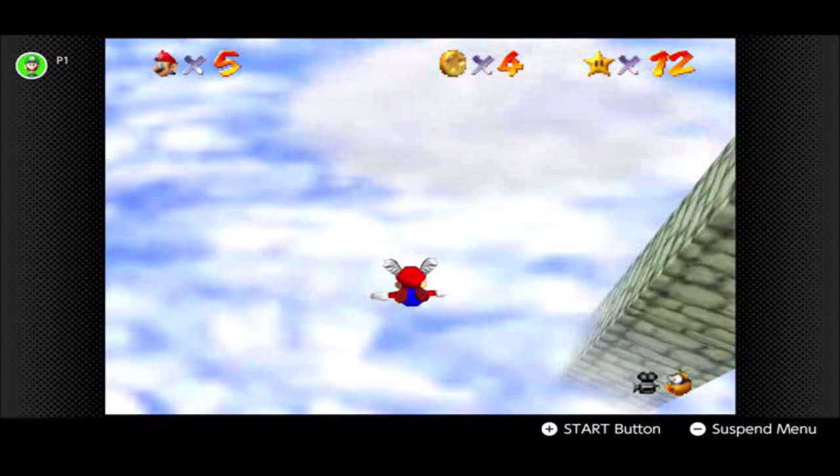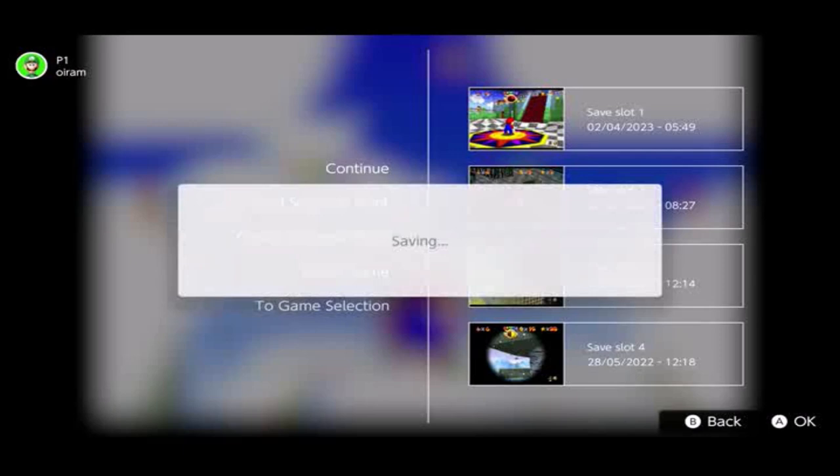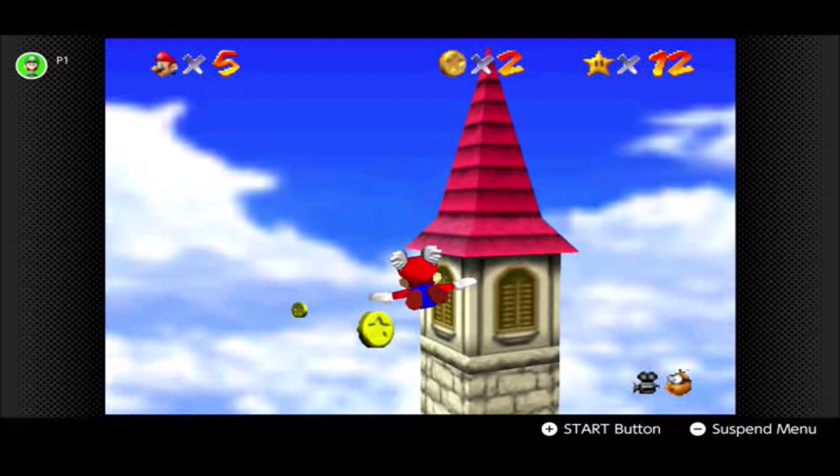I think I did use save states here as well, just to make it easier for myself. Indeed I did, because controlling Mario while he's flying is pretty hard — pretty hard indeed, because of how he goes. And especially with the turns, seriously. Honestly, I prefer the swimming controls in this game.